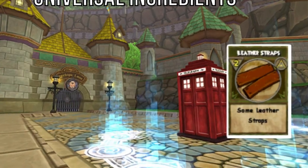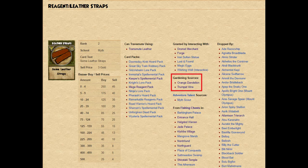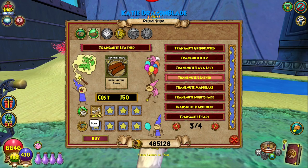The 10 leather straps can also be found at the bazaar and are also drops from orange dandelions and trumpet vines, so you might as well double down on the gardening since there's a lot of overlap with these reagents. Leather straps can also be transmuted from bones from a recipe first found with Avery Templeton in Celestia Basecamp.